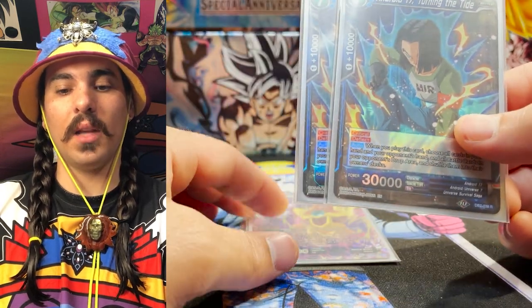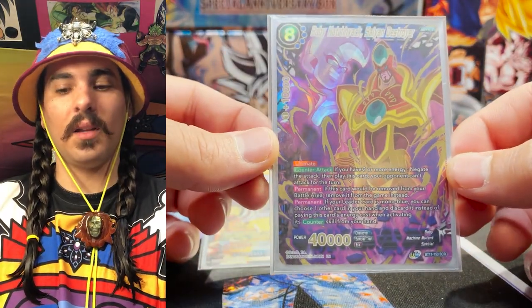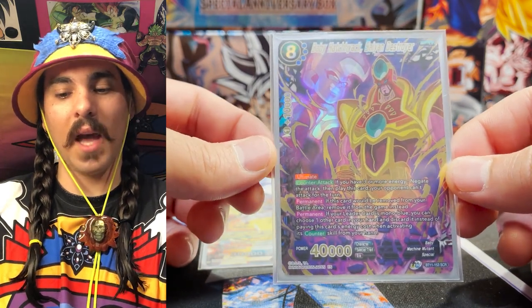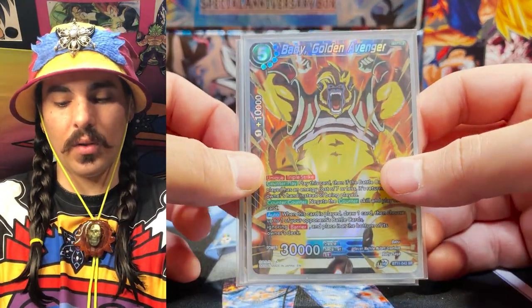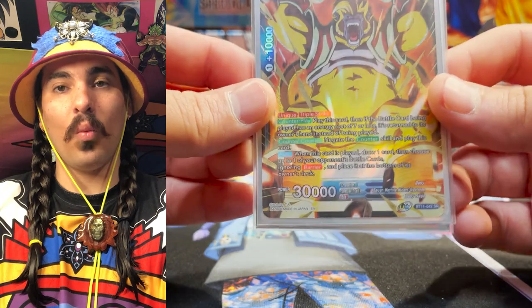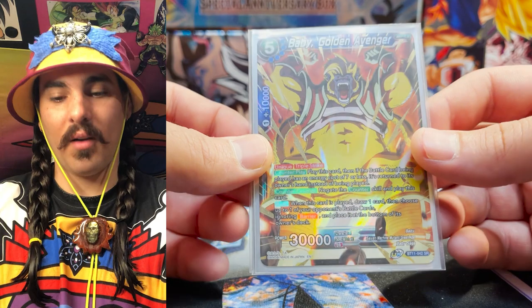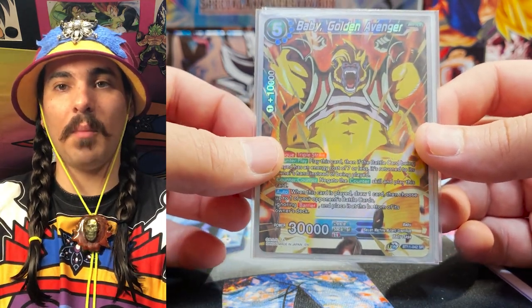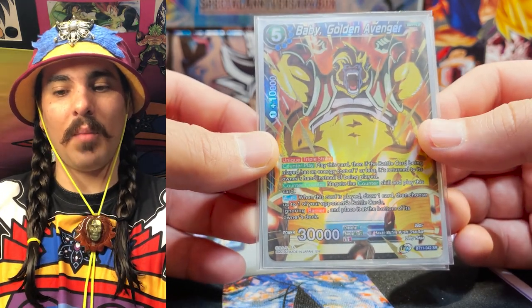Of course the secret rare — run Baby Hatchiac, best secret rare in the game. This can sometimes buy you that turn if you're not able to get another unison off on turn six. If you're playing the mirror match, of course you want to have one Baby Golden Avenger to counter that. I do have a winner stamp version coming — shout out to Jerry Bishop, thank you for the winner stamp. I'll definitely do another deck profile when we update it and I'll have it by then.